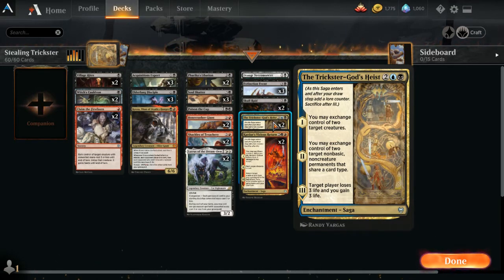Additionally, these are both 'you may,' so you don't have to — you may exchange control of two target non-basic, non-creature permanents. So you can do that with land, and sometimes that's really effective, where you can take away a key land from an opponent and give up a land that's not that important to you, or you can exchange something else. In our case, we don't have much else, so we'd either skip that or do a land trade in most cases.